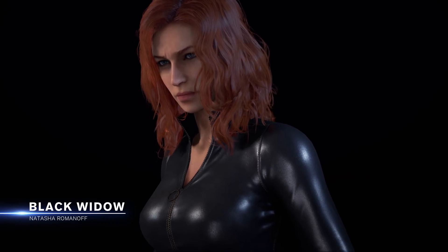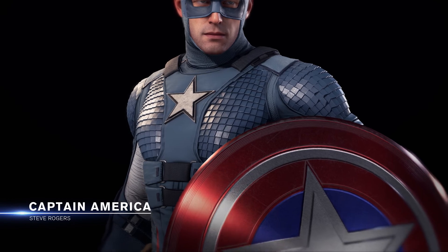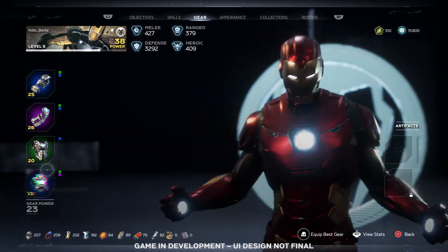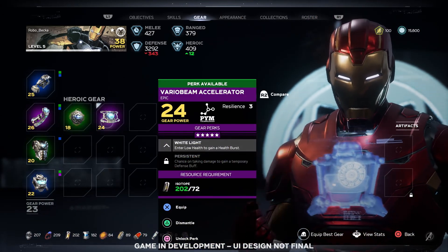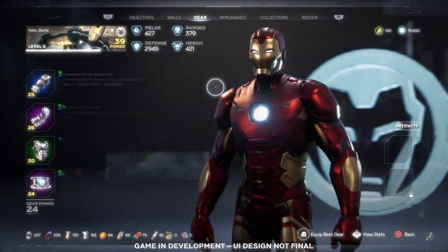Each of the heroes has tons of outfits inspired by over 80 years of Marvel history, as well as original new ones. As you play, you'll earn and unlock gear. Equip different gear pieces to customize your play style and become even more powerful. Power up gear by unlocking perks, which will change the way you play the game.